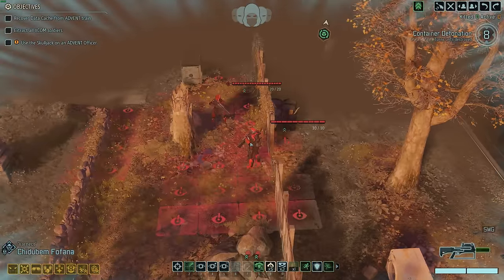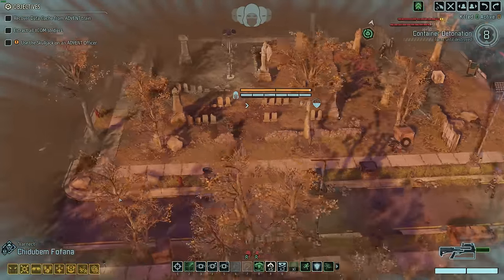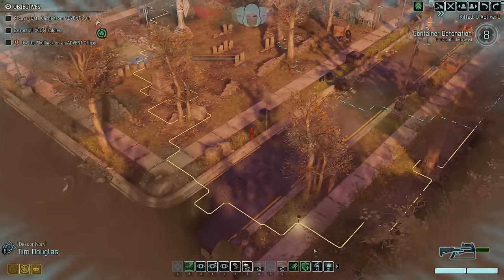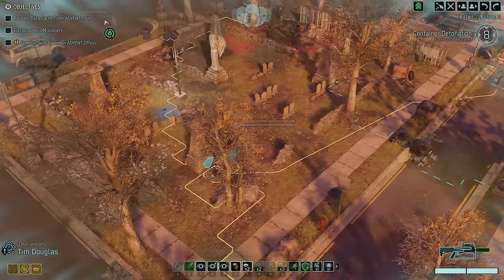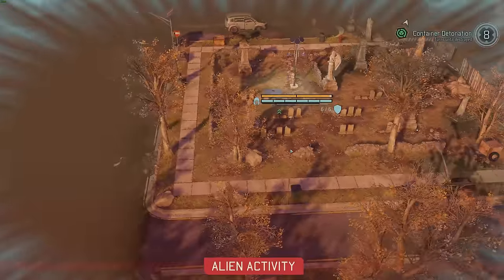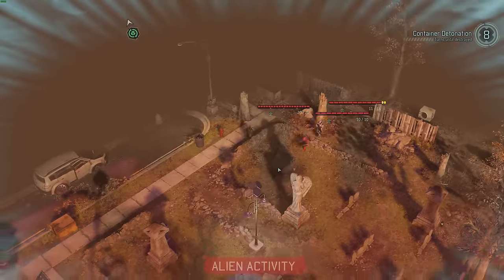Let's start by moving Varnect out here. Already we see stuff — this is kind of scary. Let's keep going to see if it's clear — it is. TD, I think I gave him the grapple, right? Yes he does. Wait, does TD have Ghost? No, that's not Ghost Walk — I'm so not used to this preview movement mod. TD, come down here. They're cutting me off from where I want to go.